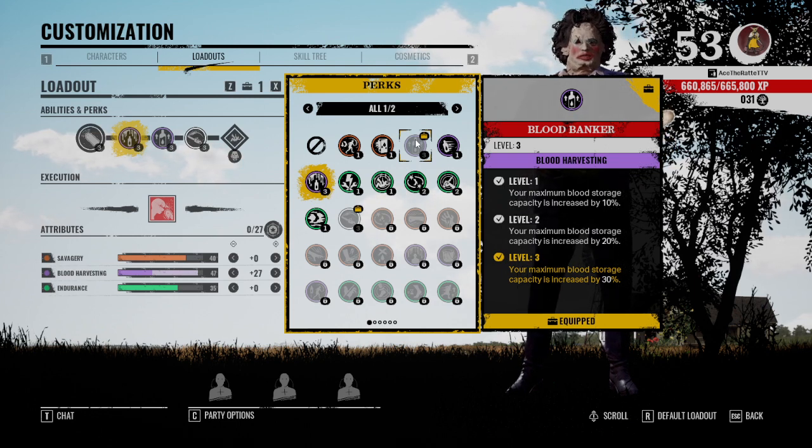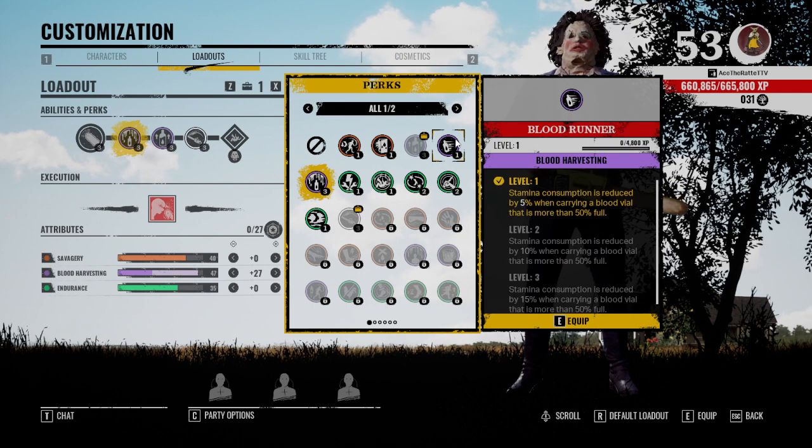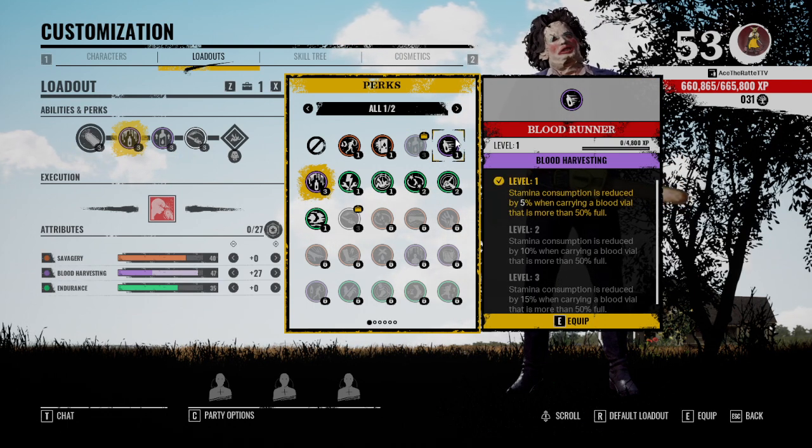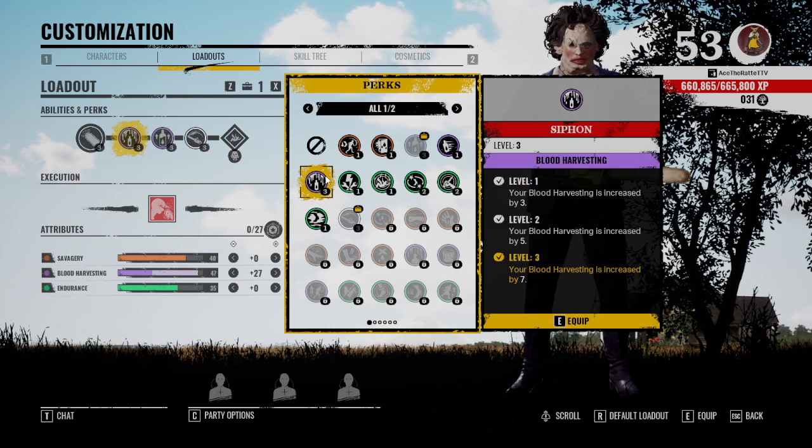Blood Banker I would use on pretty much almost everyone on the family side. I think it's really good — increasing your storage so whenever you get a kill you get a lot of blood, and the extra storage helps. I use this on everyone, including Cook, Leatherface, and Johnny. Blood Runner I wouldn't use — your stamina consumption is reduced by 15 percent at level three when your blood vial is more than 50 percent full. It's just so little for such a big requirement.